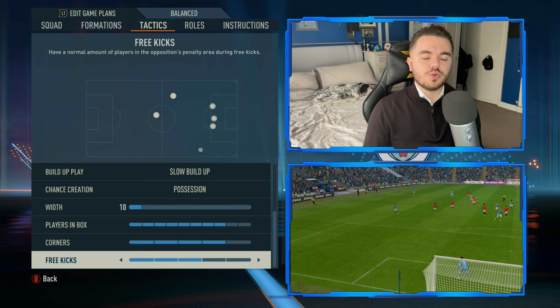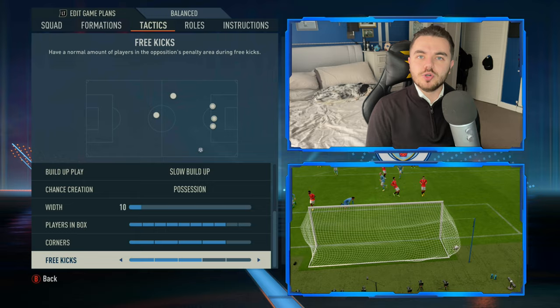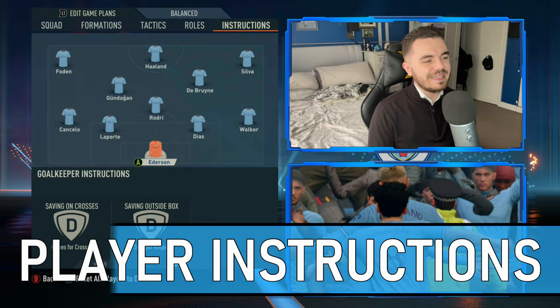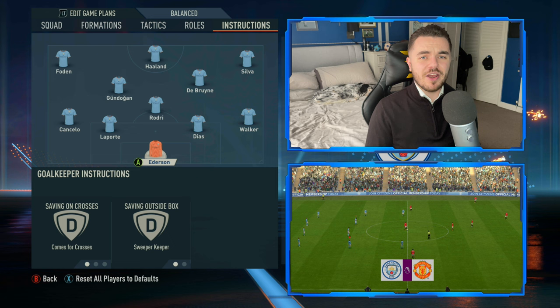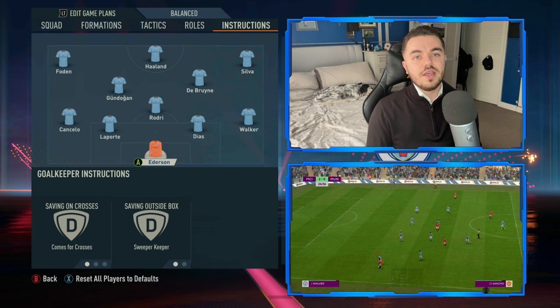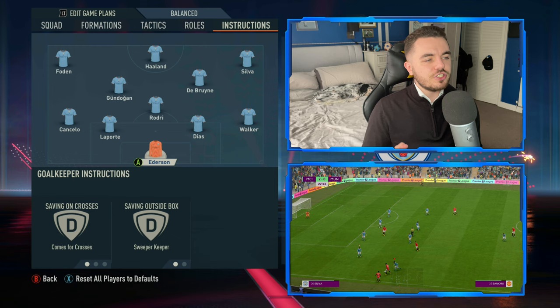The likes of De Bruyne and Cancello have really good whip and can get good trajectory on wide free kicks, but with deeper free kicks they want fewer men in the box and more showing for shorter options. Moving on to player instructions: starting with Ederson in goal, he's on comes for crosses and sweeper keeper. We know what he's like - very aggressive, plays on the front foot, extremely confident. It's part of the system; they need a keeper who can travel far and relieve pressure off his defenders.